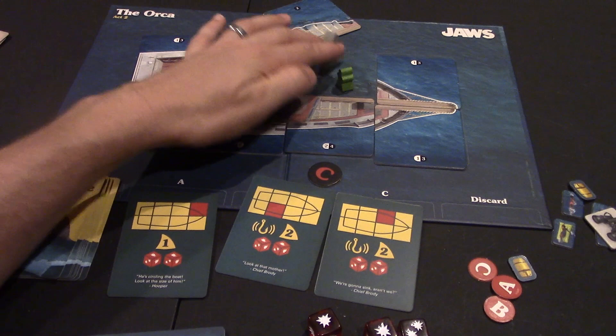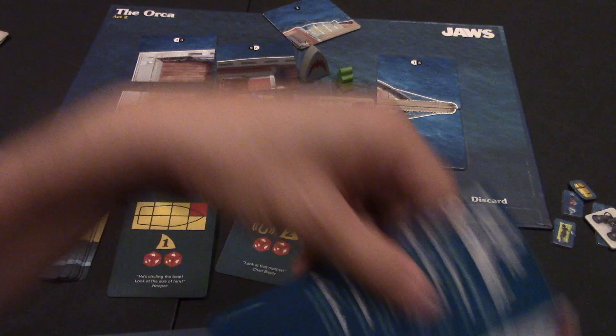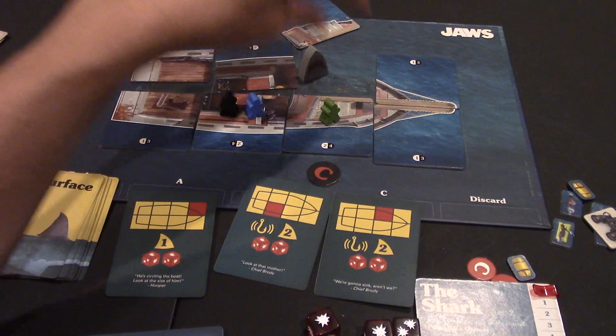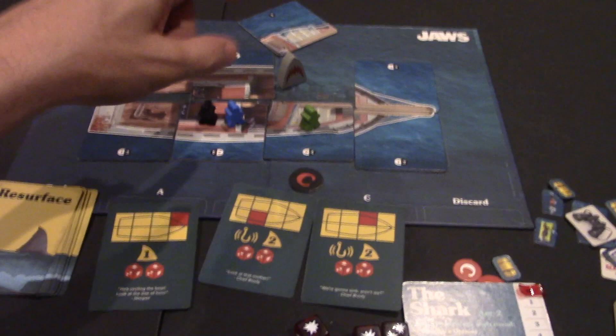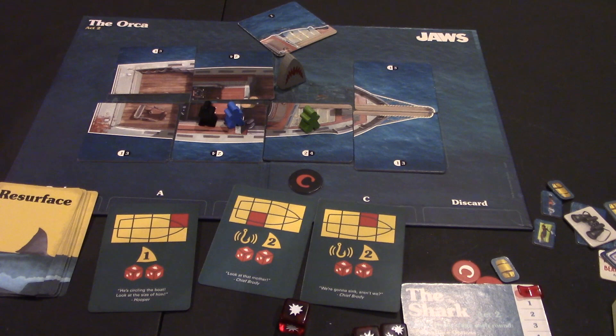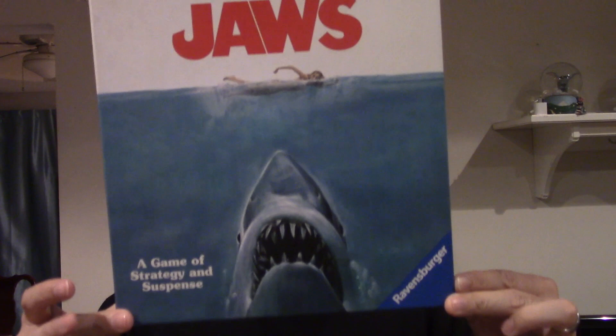The shark goes around trying to eat everyone while the crew tries to kill the shark. Keep playing until someone dies. If you're knocked in the water, it takes both of your actions just to climb back on the boat. You do want to get out of the water because no matter where you are, the shark can make an additional attack on anyone in the water. The game ends when either Jaws dies or all the humans die.